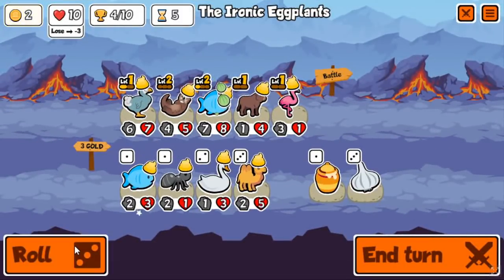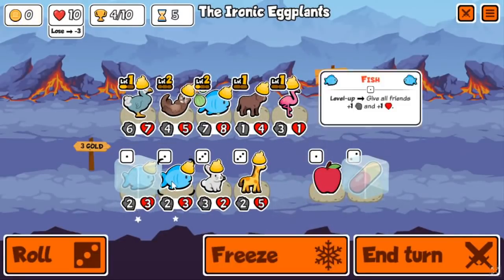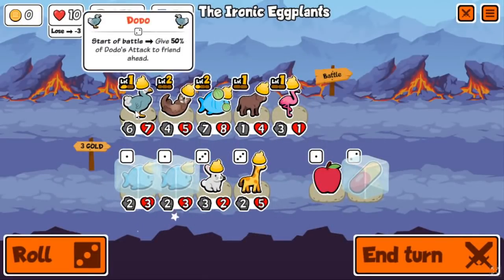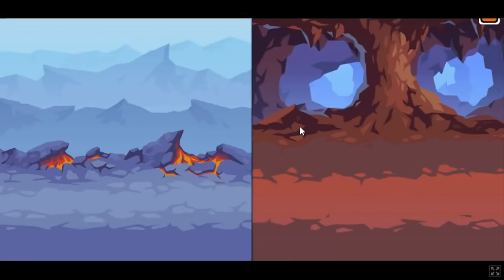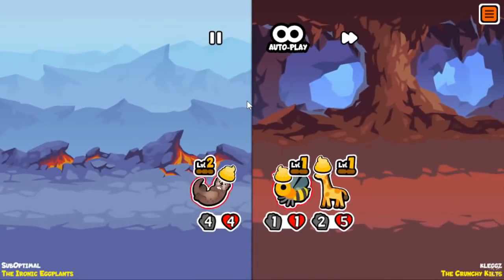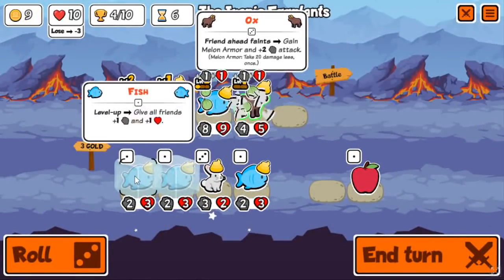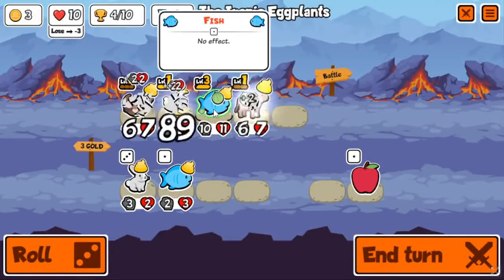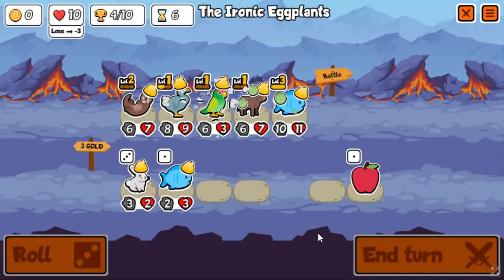Tiger/whale is just kind of a fun thing to mess around with, and there's a bunch of things you can tiger/whale that you probably wouldn't think of. You can go tiger/whale mammoth, tiger/whale boar, or the classic one is tiger/whale deer — but I've just been messing around with a lot of random things, and I decided to go tiger/whale scorpion.